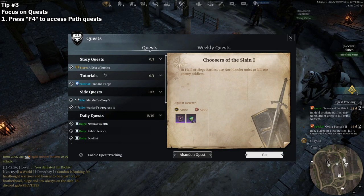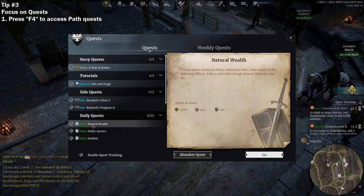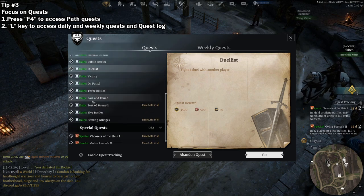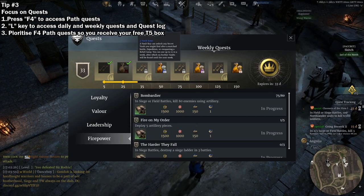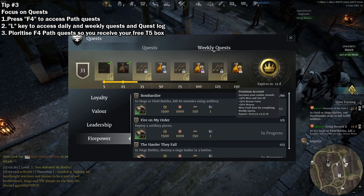Tip number 3: Focus on quests. As a new player, you will be bombarded with lots of quests which are easy to complete. These are not only limited to the paths, which you can see by pressing the F4 key, but you can also see your daily quests and weekly quests by hitting the L key. It is highly recommended that you focus on completing all of your F4 quests as soon as possible, as they provide great rewards and help you progress in terms of honor, hero XP, and unit XP quickly.